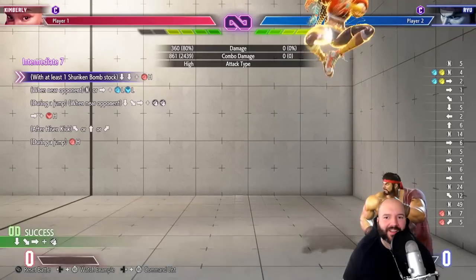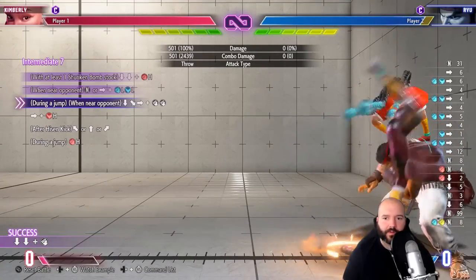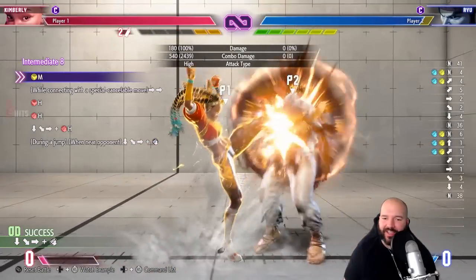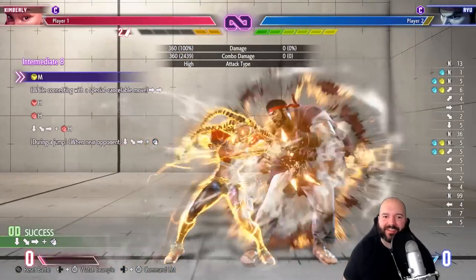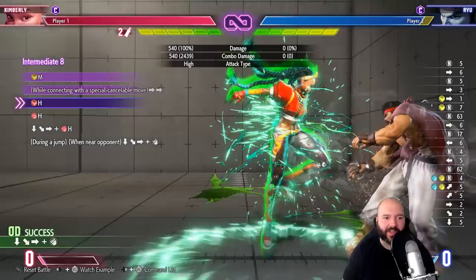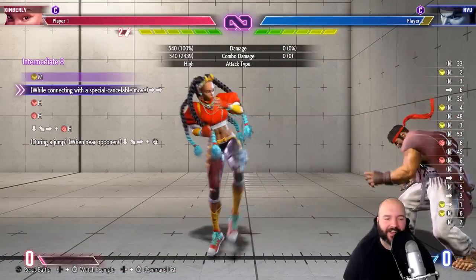We're comboing off throw here, and then we have to do another air ex Azuna Drop. Am I gonna have to tiger knee? Yeah — it's easier if you tiger knee the command grab. If you don't know about tiger kneeing, you do quarter circle forward and then up-forward plus punch, so you basically put the jump motion into the special move motion. Drive rush off standing medium kick is so good because the range is really crazy.